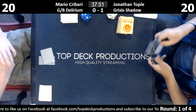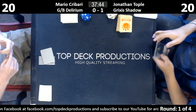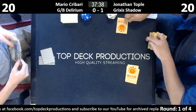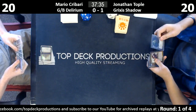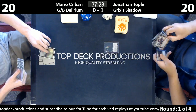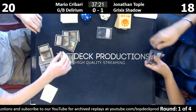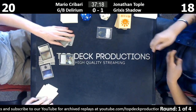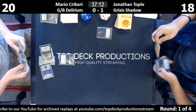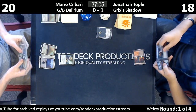Jonathan's down to six. This mulligan isn't a keeper either — he brought in Ceremonious Rejection. He needs a land off this and doesn't get it. This could be very bad. He's going to five on that. We're going to have a bunch of Citadels instead of this Wayfinder — we could jam Grim Flayers, which would be a huge upgrade.